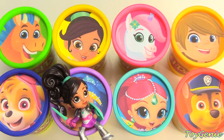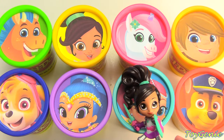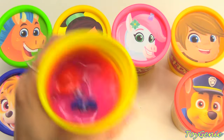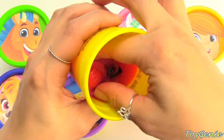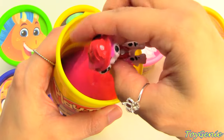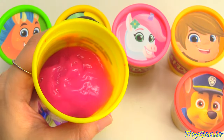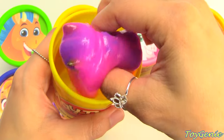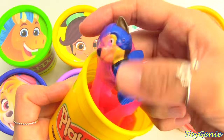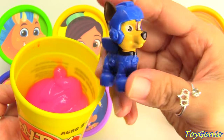Who will it be this time? This time it's Shimmer! What's inside of Shimmer? It's pink slime! Oh my goodness, it's Marshall — our Fire Pup! And he's all slimy! What else? It's Chase! Look at him! Super awesome!